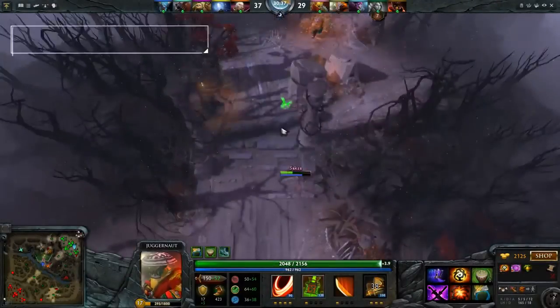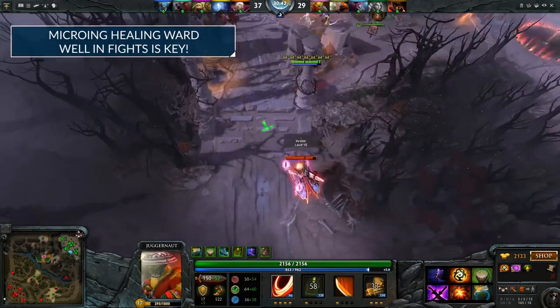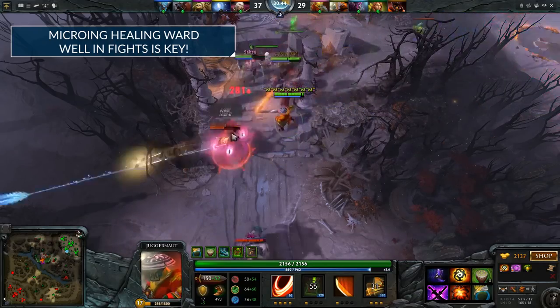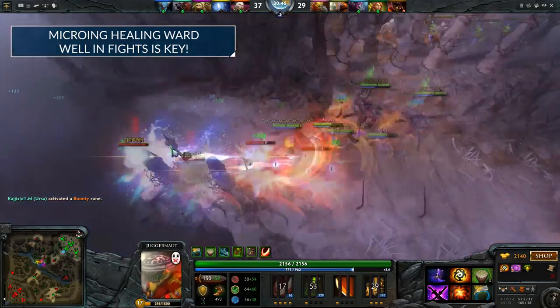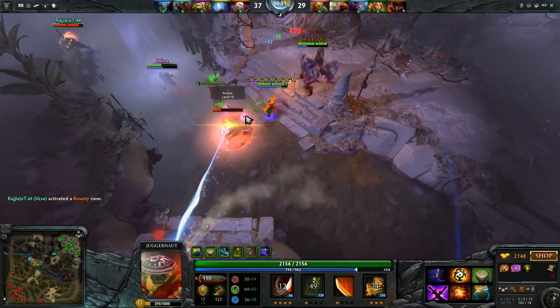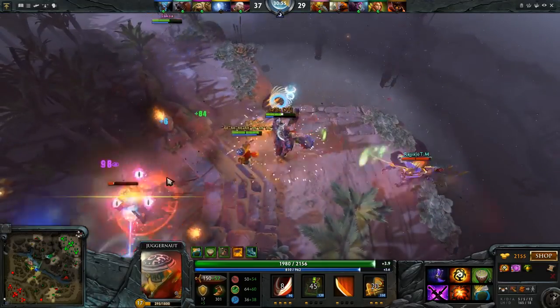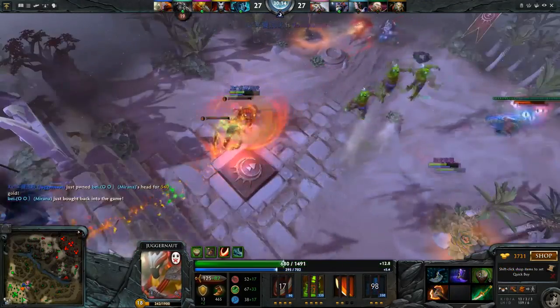One of the most important spells that people don't utilize in teamfights with Juggernaut is Healing Ward. It's something that helps you siege towers, it's something that allows you to reset the fight, so utilizing your spin to disengage in fights is really good. If you play very aggressively, utilize your ultimate, simply auto attack somebody, bring a target down, and then utilize either your spin or just your high movement speed to get out of the fight quickly and drop a Healing Ward, it basically gives you the same concept that Slark gives you.